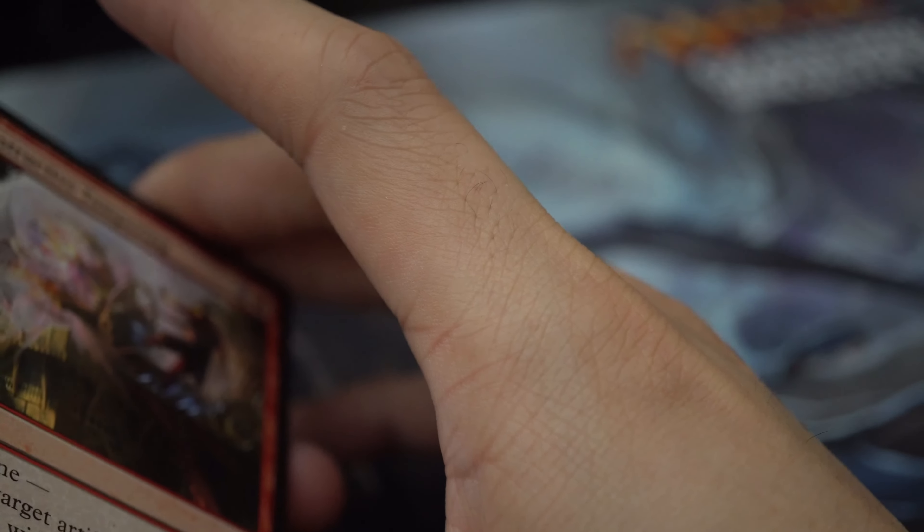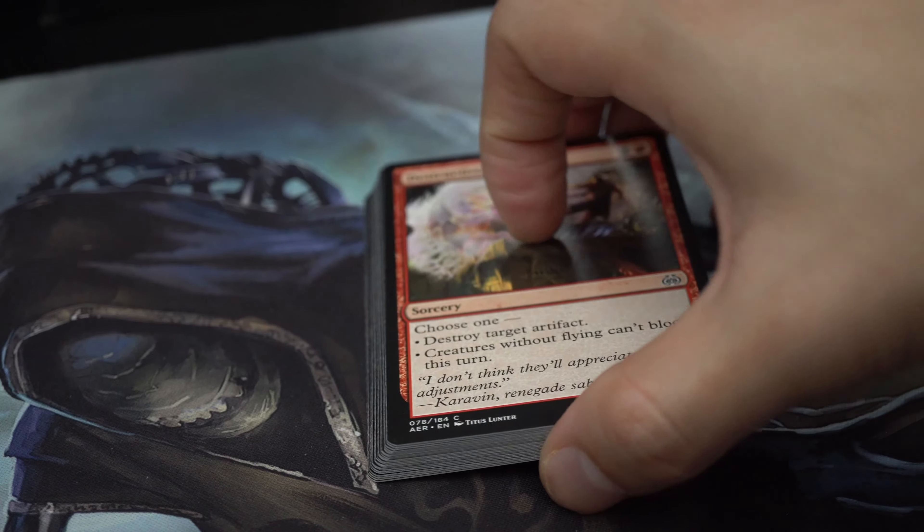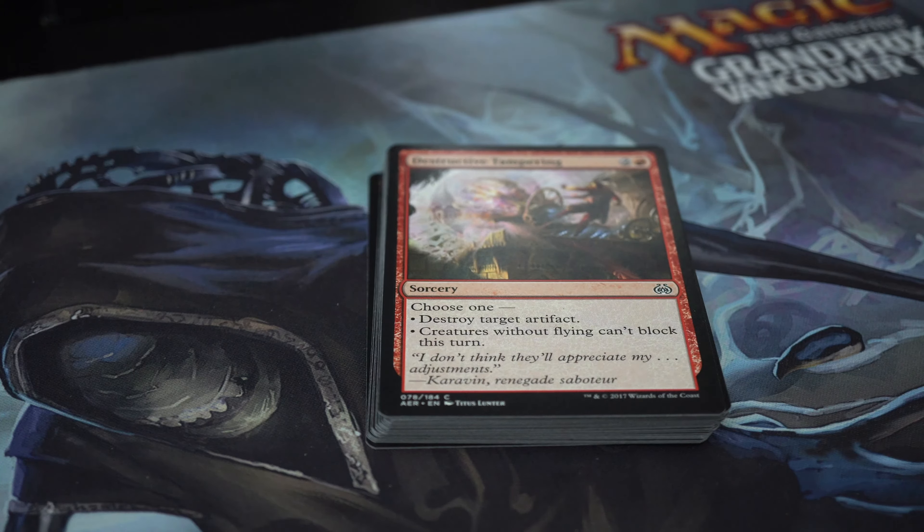When drafting, take your time. Read all the cards in your pack. Don't feel the pressure of others drafting faster. Read all the cards, and if there are some that are actually decent — creatures with flying, removal cards, cards that give you value — consider them despite what color or play style you're familiar with. Just try different things, and that's how you learn to become a better player. Thank you for watching, I'll upload another video very soon. Have a good day!